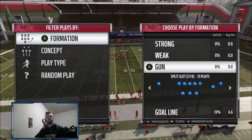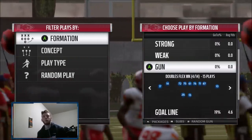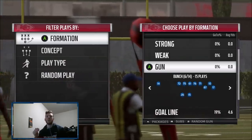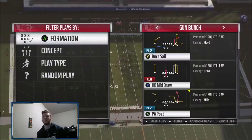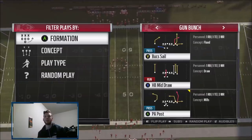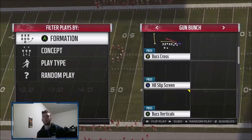What's good everyone, it's Chaos here. Today I'm showing you guys why you should not be in the Patriots playbook if you love to run gun bunch. If you like to run gun bunch, you should be in the Tampa Bay Buccaneers playbook — they have Buck Sale just like Pat Sale, but they have two plays that are really good that aren't in the Patriots playbook.